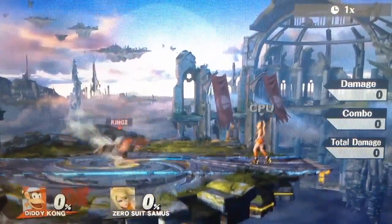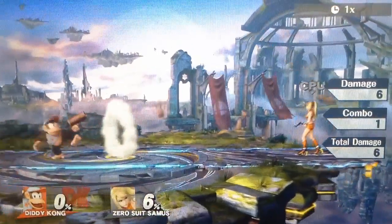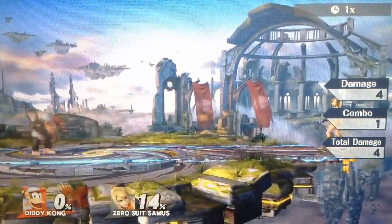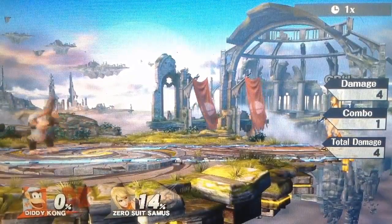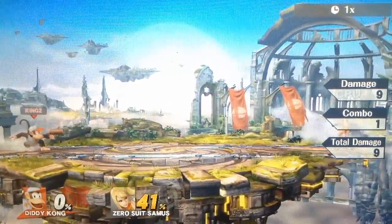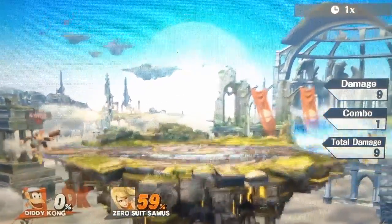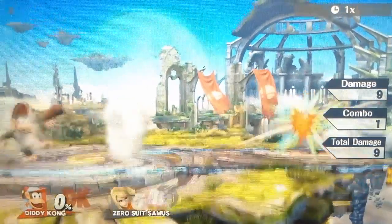Diddy Kong's neutral B is his peanut gun. Against many matchups this is completely worthless, but against certain matchups — particularly slow-moving characters — this move allows you to keep the opponent far away and lets Diddy Kong camp along with his banana. It only does about 6 damage uncharged and a bit more charged, so it's definitely not the best move. But it is useful in those specific matchups, so try to use it against slow opponents and otherwise use it sparingly.